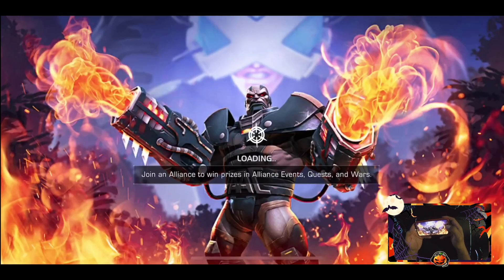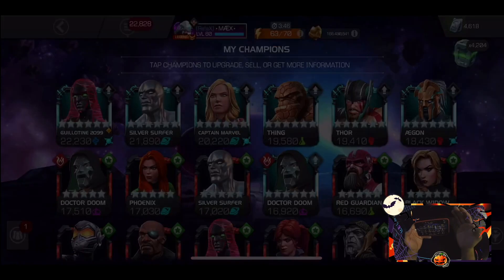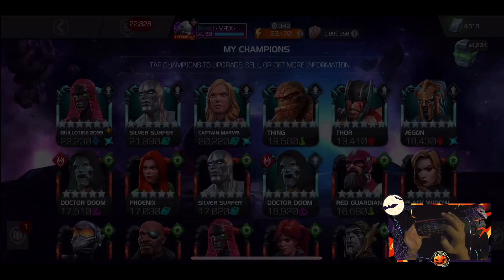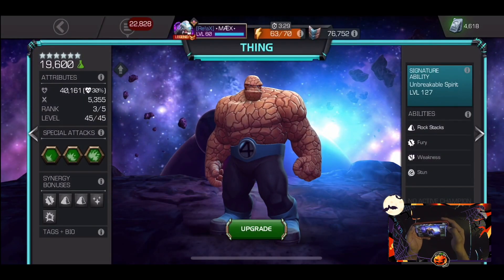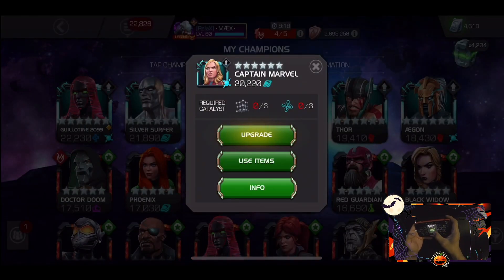We're going to go ahead and use the science stone and place it in the champion set. It's not going to be a big prestige bump — we're at thirteen thousand four hundred right now. We use that science stone on Thing, and he goes up to 127.